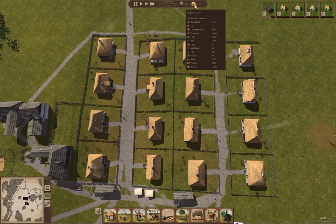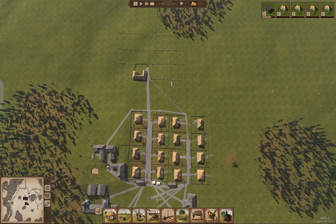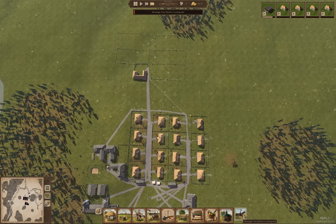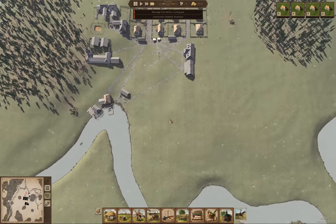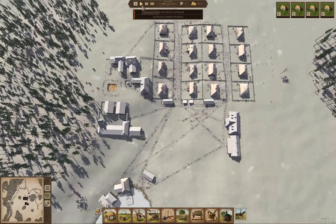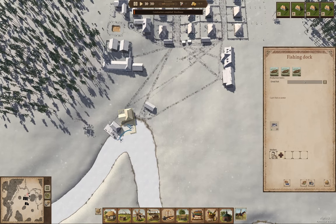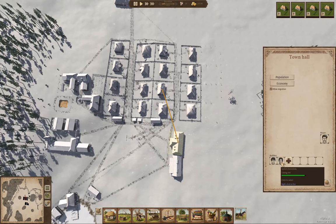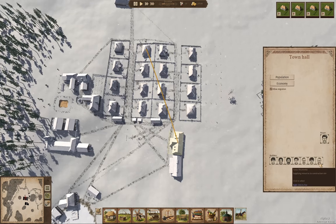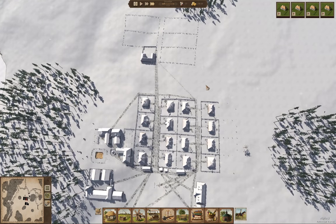I wanted to check on water — we're doing okay for water. We have a messenger again; they're still not offering anything we can do anything with. So let's slow the time down here. I am going to fire the fishermen. And over here, builders — one, two, three, four, five. Let's hire all the builders. That should get things moving along pretty quickly for constructing things.